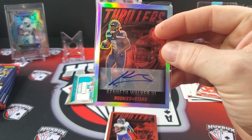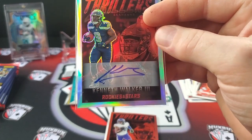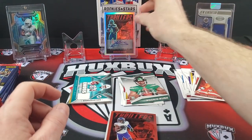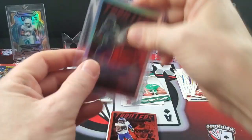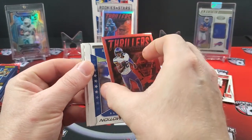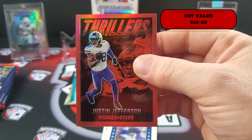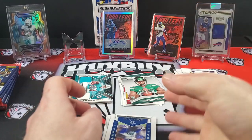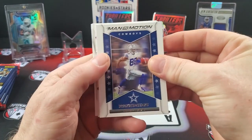Let's top load that. This is an optichrome — kind of a 50s style — with some kind of signature, like a K and a squiggle. That was numbered to 99 — very cool, that would be an ace. And the Justin Jefferson — this is numbered to 99 as well, so that's the red parallel. Awesome — double Thrillers, I'll take that. There's a cool insert — I like that Man in Motion.